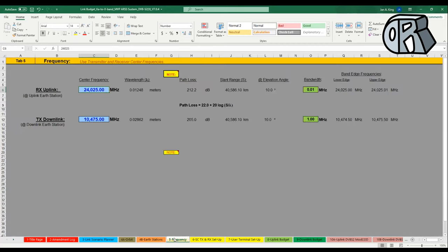The next page requires entering the mean uplink and downlink frequencies and displays bandwidths, path losses, elevation angles, slant range, and everything needed to know about the link. If you've got a bandwidth it shows the upper and lower band edges. It's just a handy reference spreadsheet.